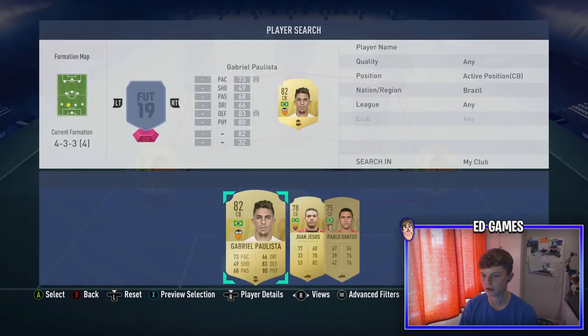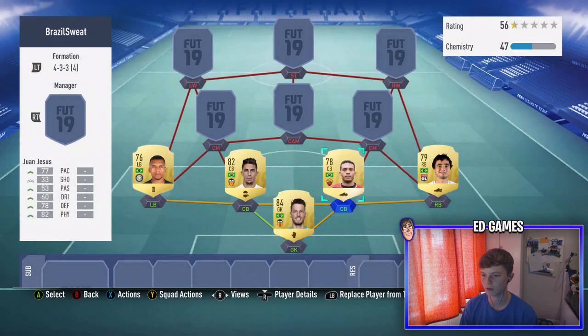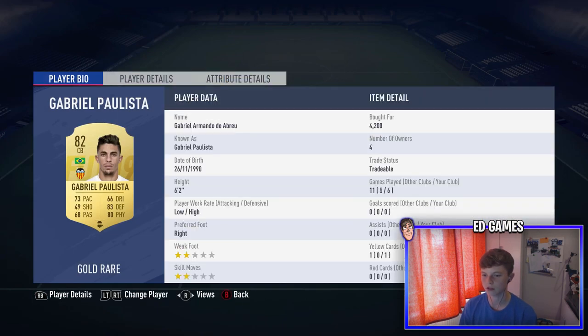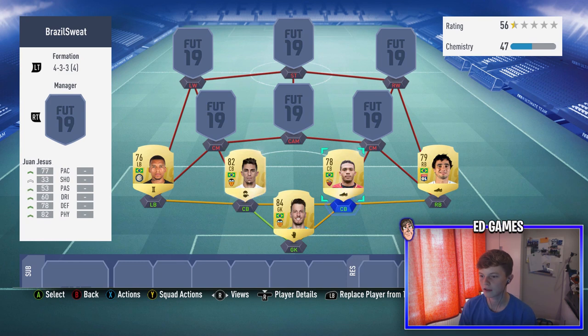For center backs, both are right-footed. On the left I've got Gabriel Paulista and Juan Jesus on the right. I've got a Shadow chemistry style on Gabriel to boost his pace and defending. He's six foot two, low/high work rates — so hardly ever attacking and defending a lot — which is what you want. 73 pace with Shadow applied, 83 defending, 80 physical. Just great defending stats overall.